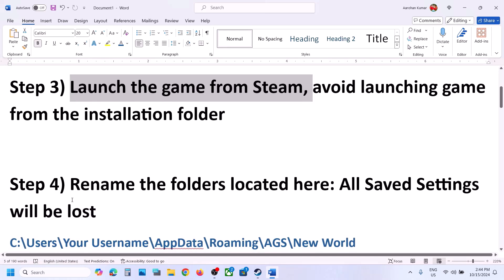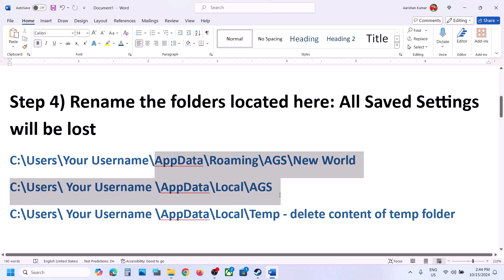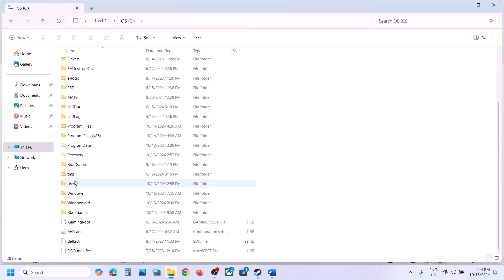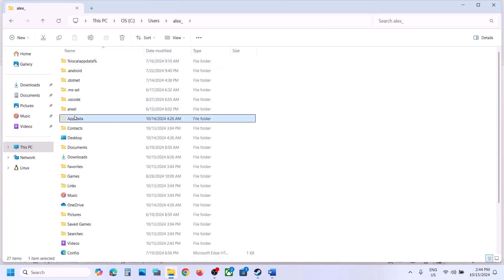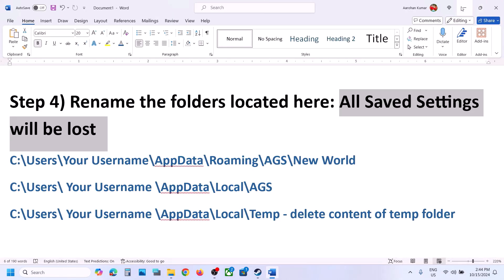The next step is to rename folders at a specific location. Note that when you rename these folders, all saved settings will be lost. Open File Explorer, go to This PC, open C drive, open the Users folder, open your username folder, then open the AppData folder. If you don't see AppData, click View, select Show, and put a check on Hidden Items.